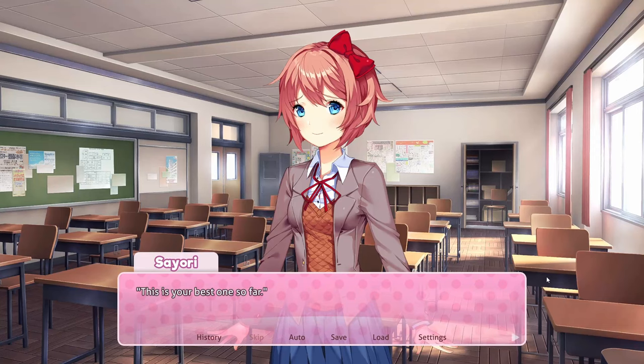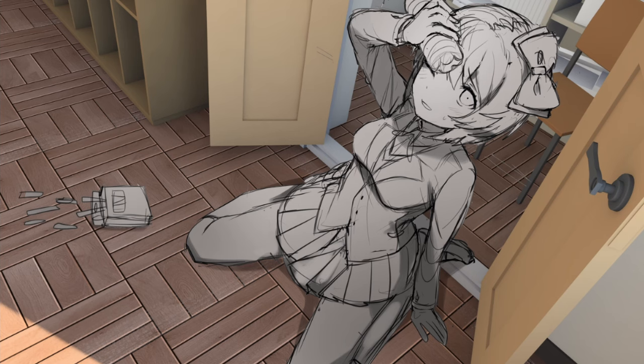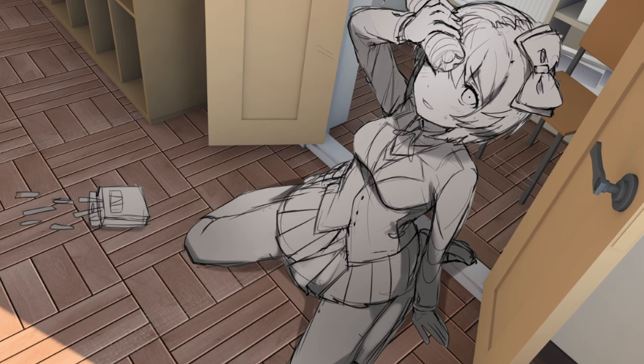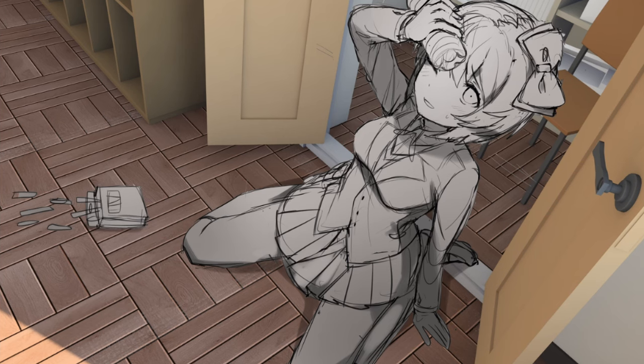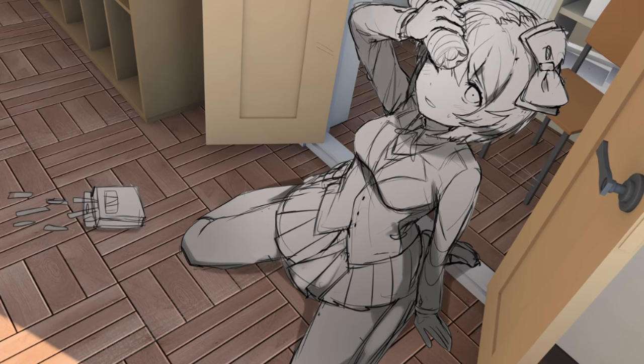To get the seventh sketch, write all three poems for Sayori in Act 1, and you'll see a sketch of Sayori's second CG cut out and aligned with the angle of the background. Team Salvato notes that since the background was first rendered in 3D, some fine adjustments were made so that the 2D drawing of Sayori would fit seamlessly into the perspective of the scene.